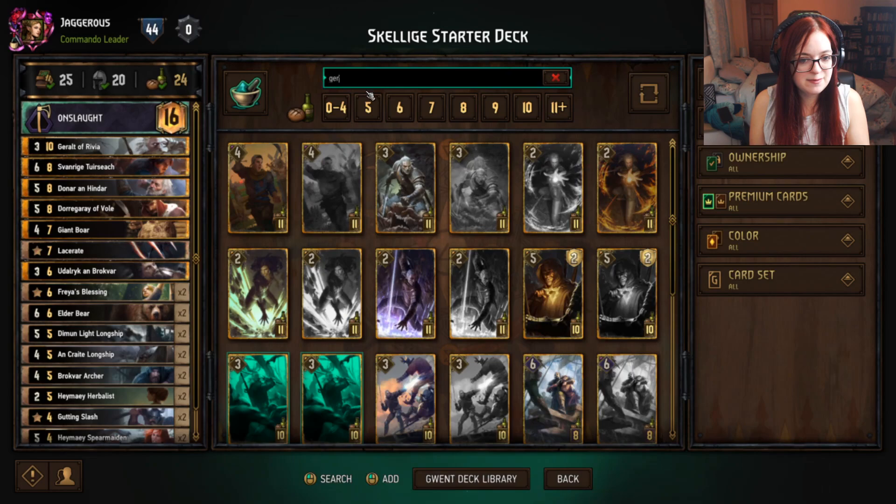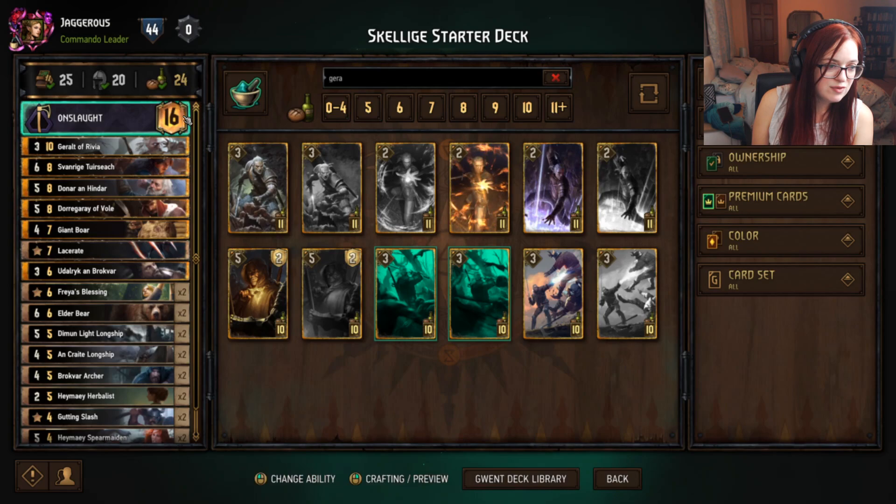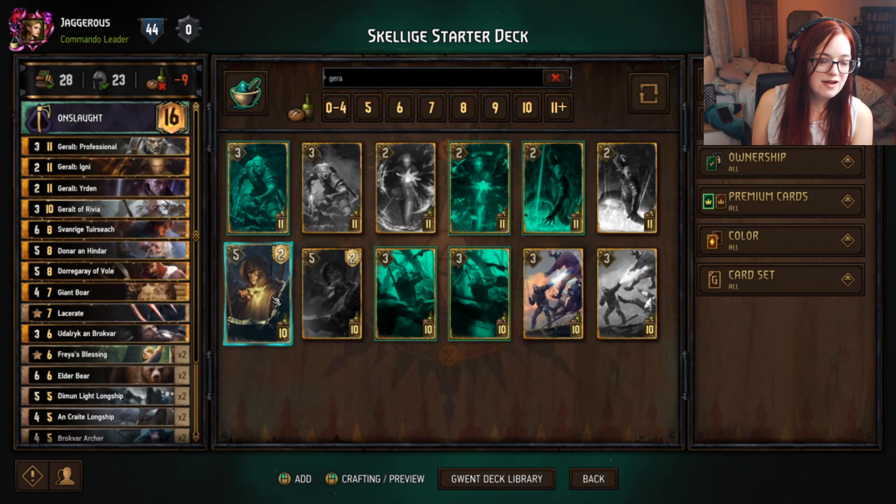Each card has a value in terms of its cost. If we look at Geralt, for example, he has three strength and costs 10 provisions. If you want to put this card into your deck it takes 10 provisions away from your total. So if we take Geralt out you can see we have 34 provisions remaining; put him back in it goes down to 24. If you add too many copies you go into negative provisions, which is not a viable deck.